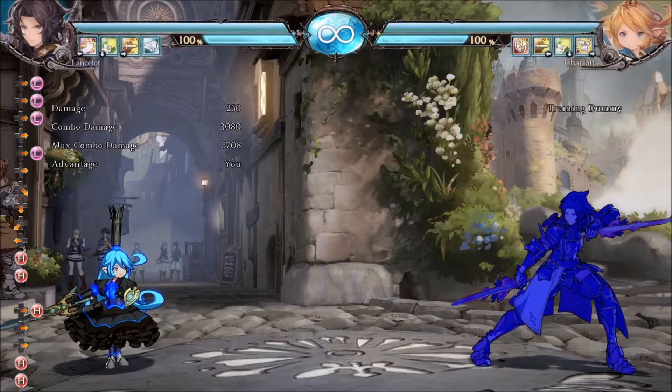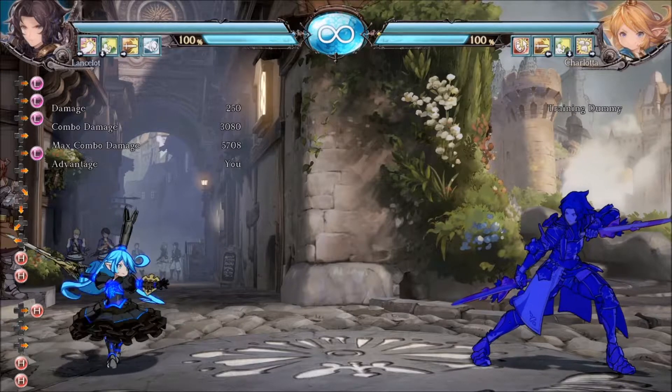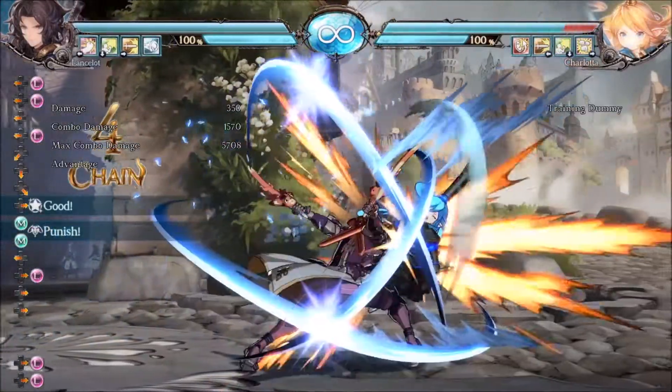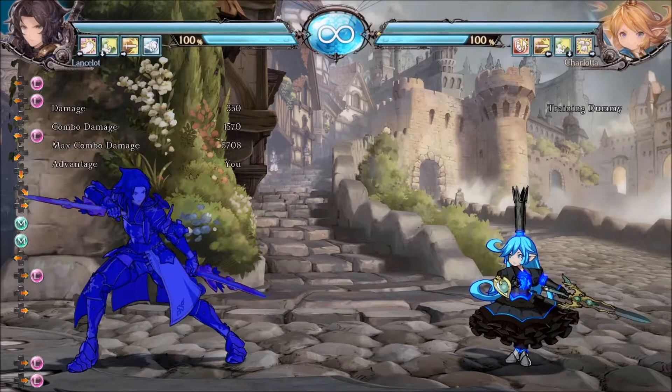But if you block both hits standing — maybe you baited it, you're walking backwards — you can get 5H into 6M6H and get a full combo off of that. Look at that: you're getting literally double damage. That's a big deal, especially with Lance's resources.